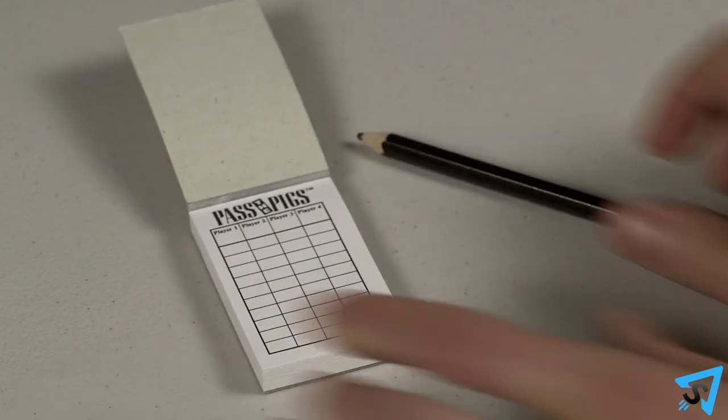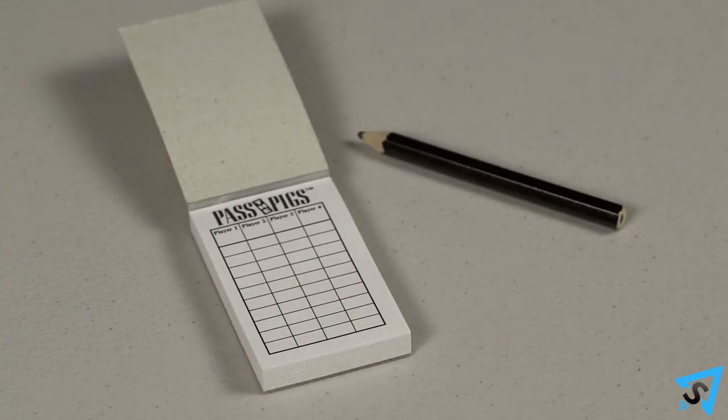Setup. Give one player a pencil and the score pad, or a piece of paper for keeping score. Choose a player to go first, then play proceeds clockwise.